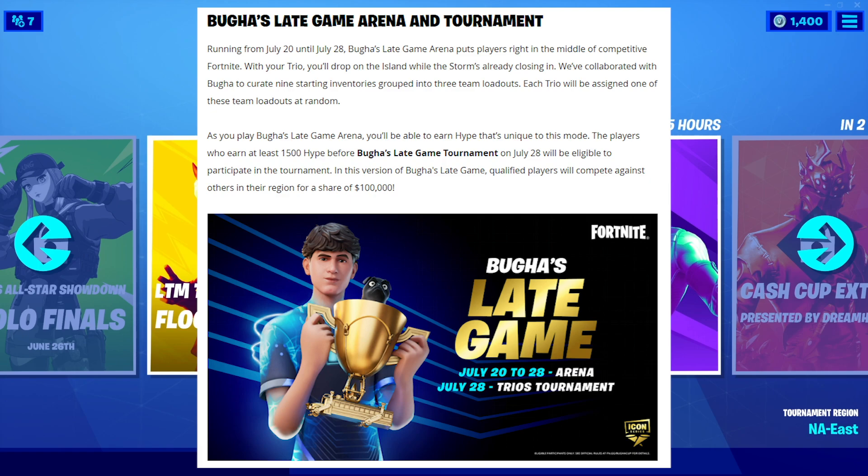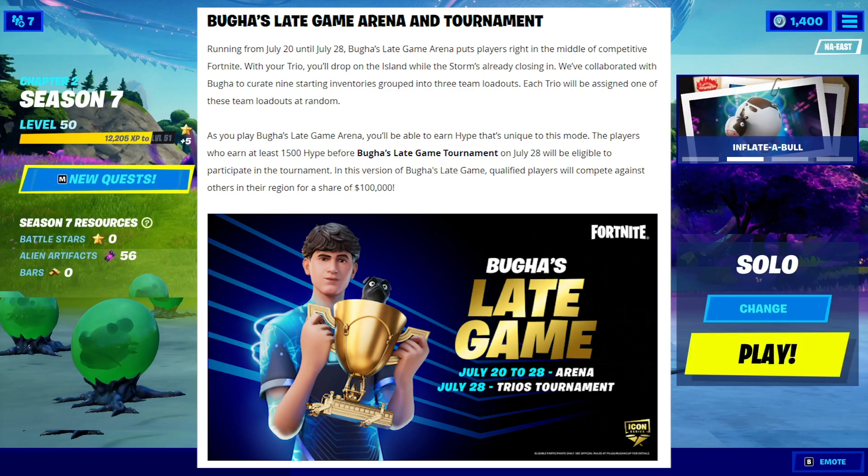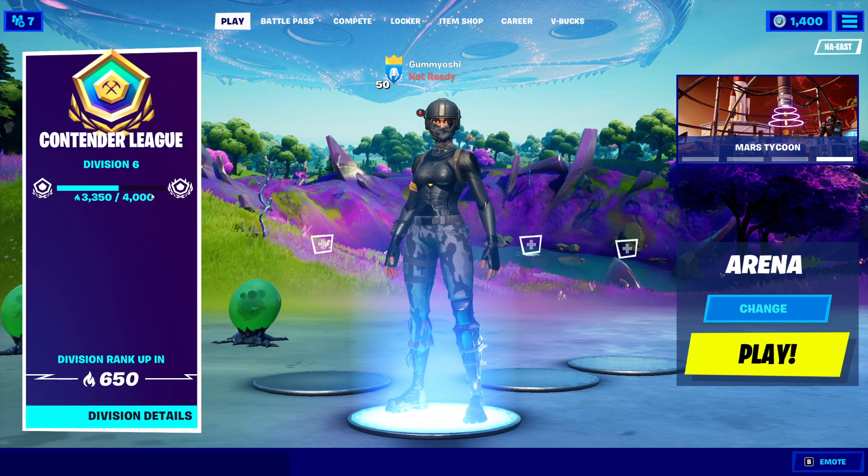Let's jump right into the video. So to start it off, today Booga had his major announcement, and in this announcement he actually showed us that he is going to be getting an Icon series skin coming out on July 20th — that is a Tuesday, by the way — at 8 p.m. Eastern Time, the standard item shop rotation.